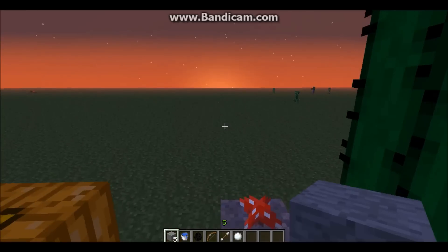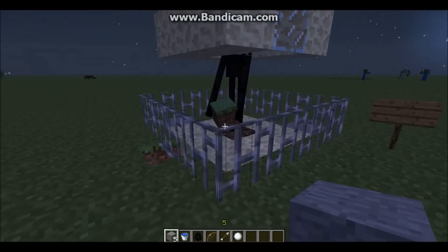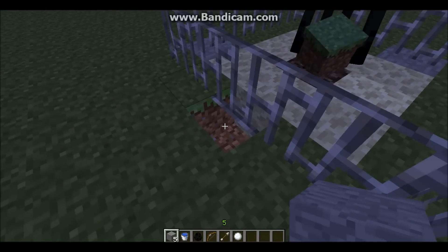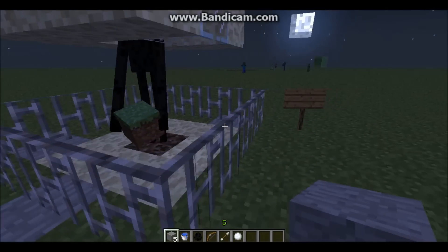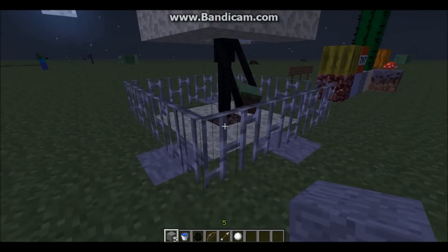He can't pick up obsidian, he can't pick up iron blocks — whatever you want to give him. As you can see it's a perfect example: he's picked up the floor. Be careful if you make an invisible trap with an Enderman — put something he can't pick up around him.